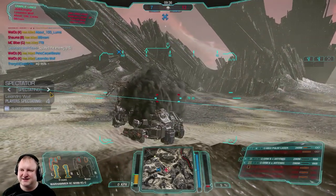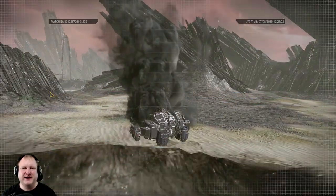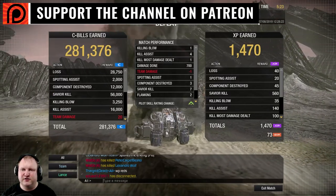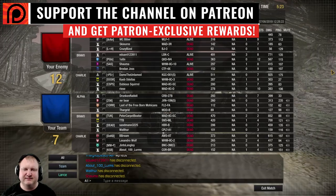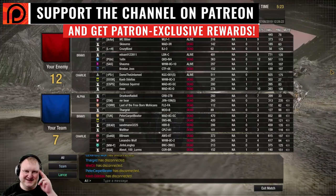Let's look at the scoreboard to see how we did. This build is fun to play — nice with the ECM, just make sure you don't overheat too much. One killing blow, four assists, one kill most-damage-dealt, 700 damage done. Wherever you are on this planet, have a great day, take care, and I'll see you soon.